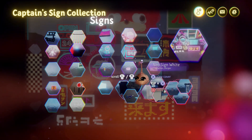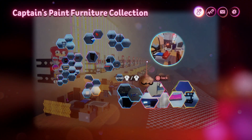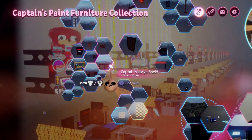This is Captain's Sign Collection, a set of neon-type signs for your cyberpunk city. We also have Captain's Paint Furniture Collection — a rather ingenious collection of props made entirely from painting strokes rather than sculptures.